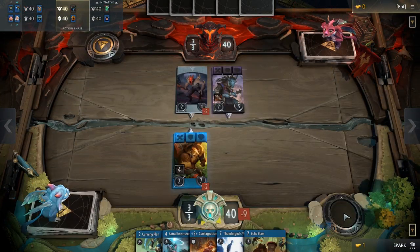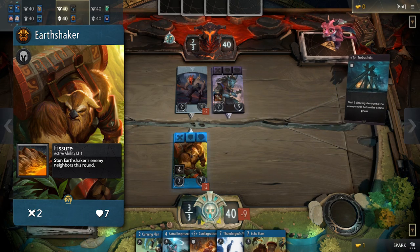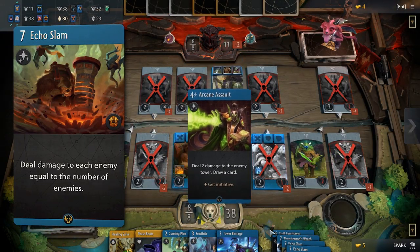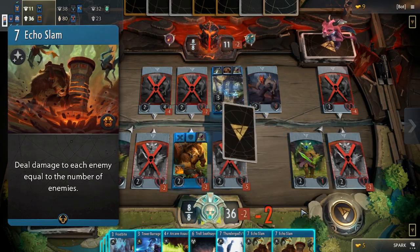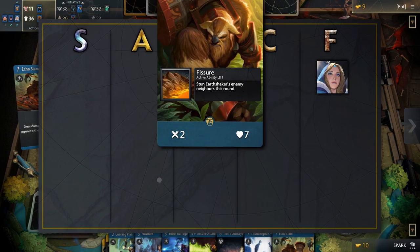Next up, Earthshaker. The stats are only slightly better than Crystal Maiden's, but the ability to stun enemy neighbors every four rounds is very powerful. His signature spell can wipe out all opposing units, and the larger the board is, the worse it will be for your opponent. Opponents will have to be very careful against Earthshaker. This is why he belongs in the A tier.